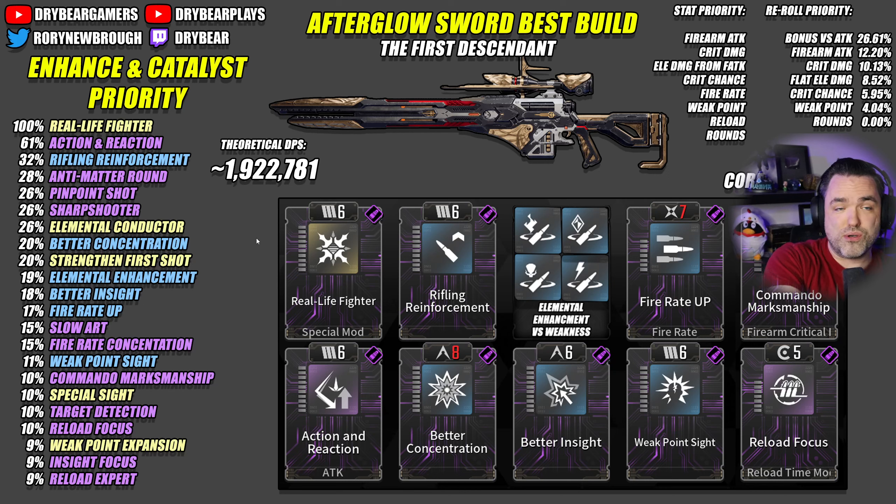This is actually the build I would recommend for the Afterglow Sword, because it's just going to be good. It does include Real-Life Fighter — I know some people don't like that as a playstyle, but with a scope and perfect accuracy these weapons are very easy to hit weak points with and stack Real-Life Fighter for that value. But it's not the only way to play Afterglow Sword. The second way is more of a quick swap playstyle, with different modules you can swap in for that.